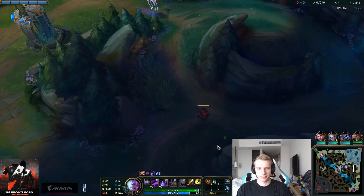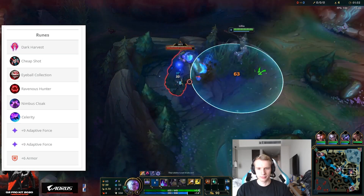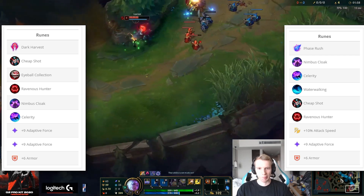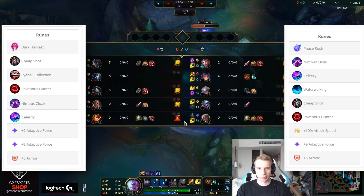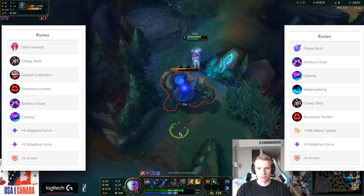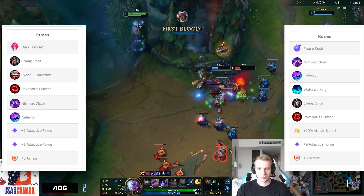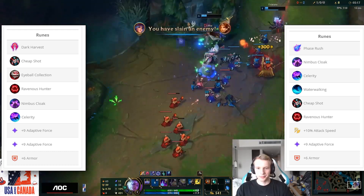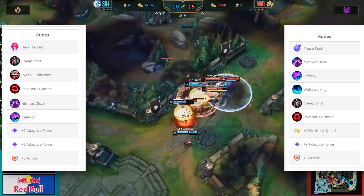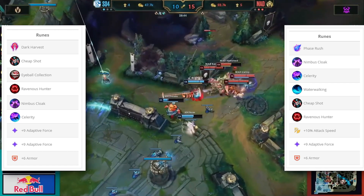For runes, there are two different pages, each with their own advantages. Jankos says you should take the Dark Harvest page in solo queue if you're looking to get kills early and snowball the game. However, there's also the Phase Rush page, which is the more common one for pro players as it's the more consistent one. The Dark Harvest page — maybe better for solo queue — involves Cheap Shot, Eyeball Collection, and Ravenous Hunter, as well as Nimbus Cloak and Waterwalking for secondaries. They normally take Adaptive, Adaptive, and Armor for stats to maximise early game damage. The Phase Rush page on the other hand is Nimbus Cloak, Celerity, Waterwalking, and Cheap Shot and Ravenous Hunter for secondaries. Jankos takes Attack Speed, Adaptive, and Armor for this page, which lets him be higher health in the jungle but gives him slightly less early game damage.